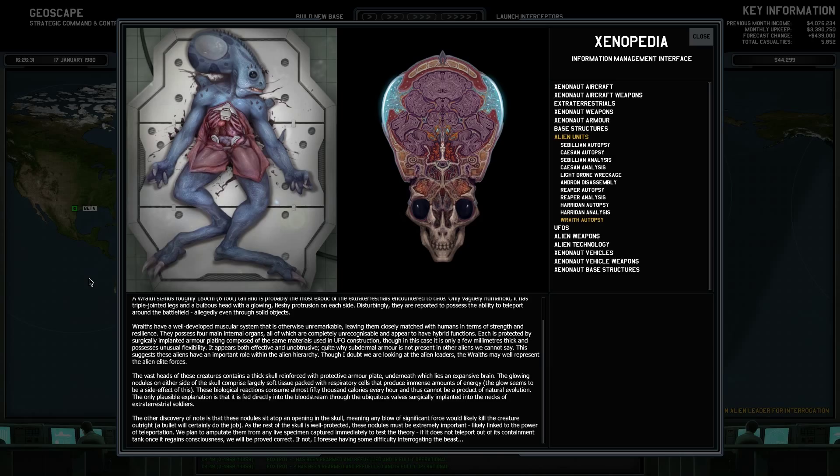This suggests these aliens have an important role within the alien hierarchy. Though I doubt we are looking at alien leaders, the race may well represent the alien elite forces. The vast heads of these creatures contain a fixed skull reinforced with a protective armor plate, underneath which lies an expansive brain. The glowing nodules on each side of the skull comprise largely soft tissue packed with respiratory cells that produce immense amounts of energy — the glow seems to be a side effect of this. These biological reactions consume almost 50,000 calories every hour and thus cannot be a product of natural evolution. The only plausible explanation is that they feed directly into the bloodstream through valves implanted in the necks of these extraterrestrial soldiers. The other discovery is that these nodules sit atop an opening in the skull, meaning any blow of significant force would likely kill the creature outright — a bullet will certainly do the job. As the rest of the skull is well protected, these nodules must be extremely important, likely linked to the power of teleportation.